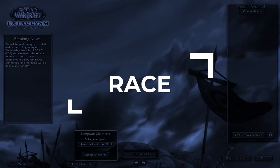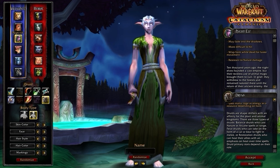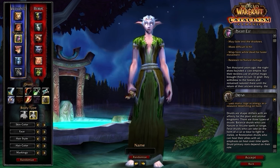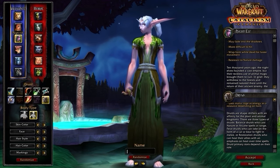Let's kick things off at the character select screen, where it's time to choose your race. Night Elf is by far the best race for Resto Druid in Cataclysm. Shadow Meld is one of the most dynamic racials ever in PvP, especially as a healer.